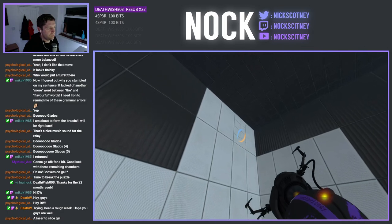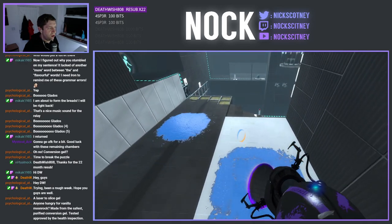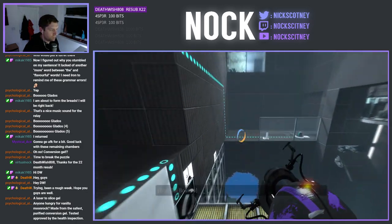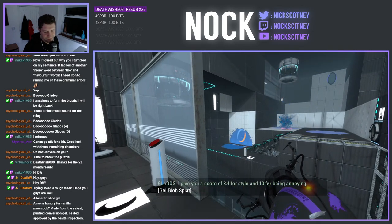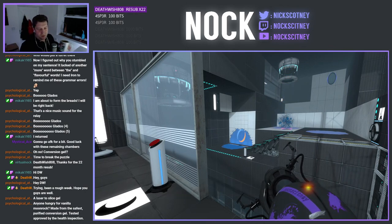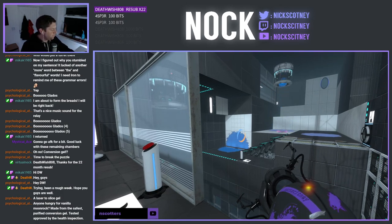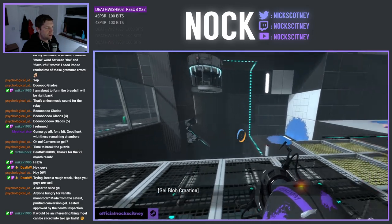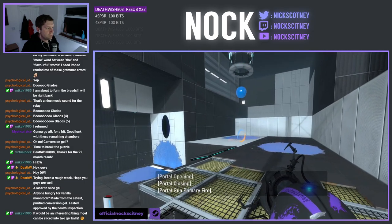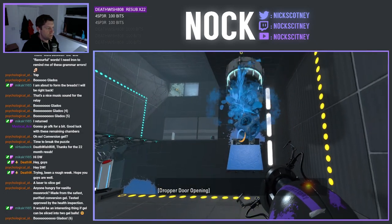Alright, I don't think this would go any further than I need it to. But I have a hunch — shh. And we're gonna bounce across here like this. I give you a score of 3.4 for style. Vanilla Moonrock — made from the safest purified conversion gel. Tested, approved by the health inspection. No — you're on right there. Oh, that's good, isn't it? No! I don't want your blue gel on my cube. Get away.